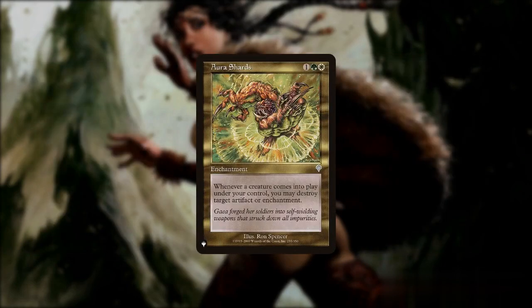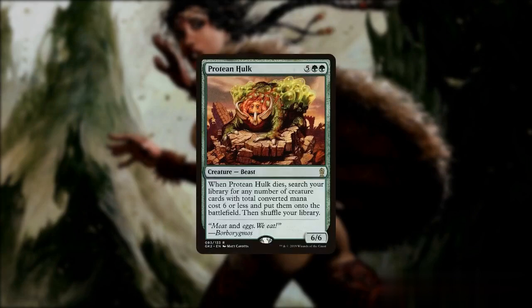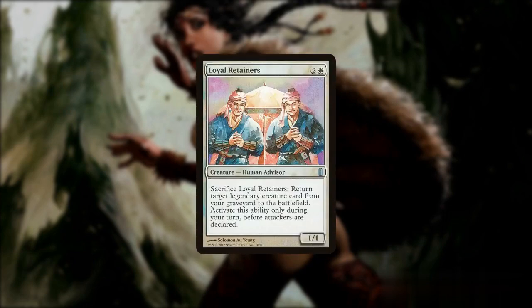Aura Shards is a great control card that can easily wipe out opposing artifacts or enchantments. Protean Hulk can set up multiple creatures to prepare our combo, and finally we'll add Loyal Retainers, which is a card that seems to be perfectly made for Safi, as these two can synergize together even without any outlet and just need a win condition to close out the game.